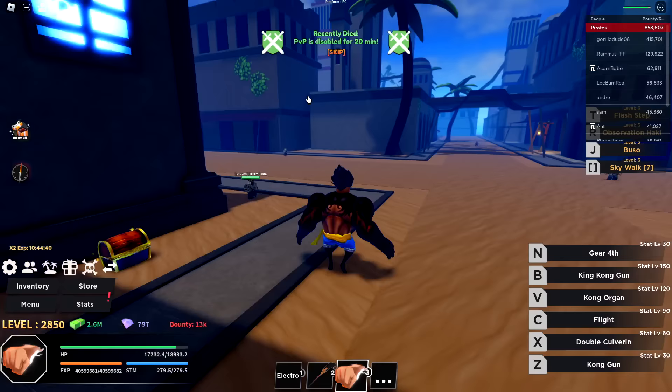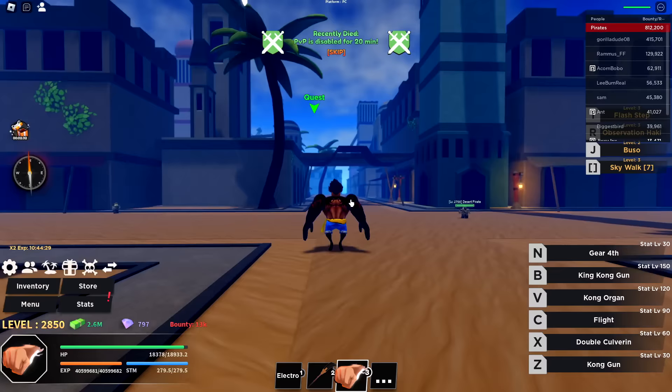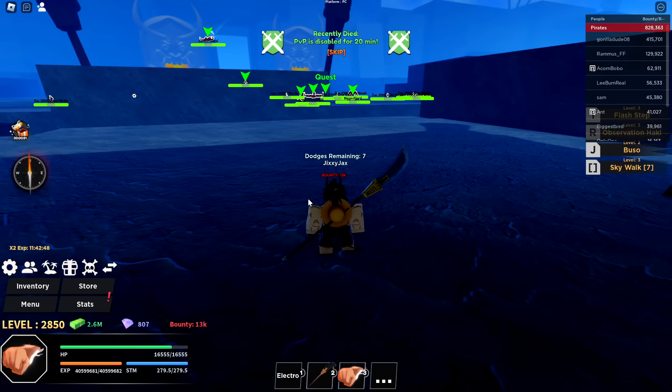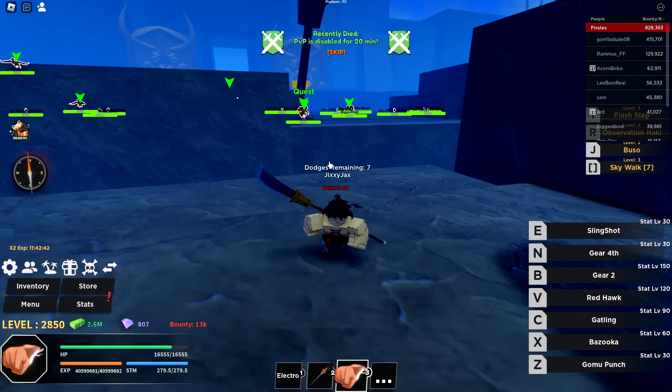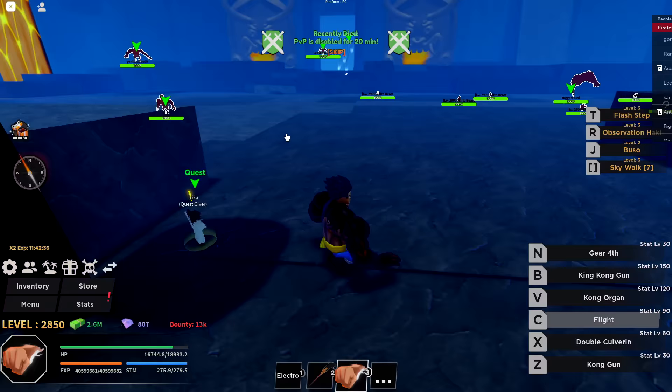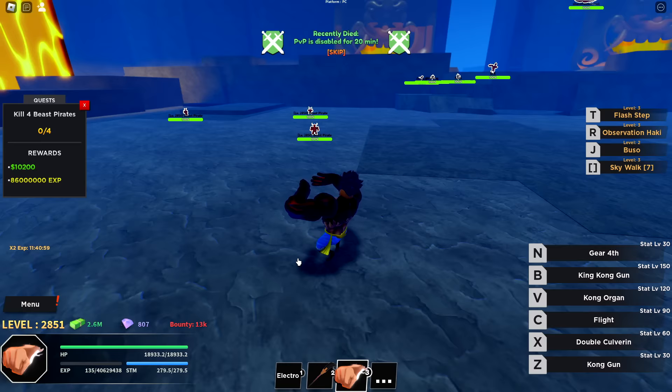The first thing we have to do is get to level 3000 — that is the current goal. There's the quest and we can just fly up there pretty easily. We also have a new code: 'gear fifth' — that gives some race spins, gems, and another hour of times two experience. Now we technically have 12 hours of extra experience, which we'll start using now. We're going to start off by killing the Beast Pirates.